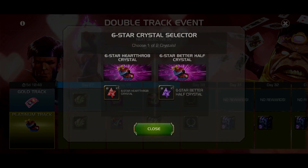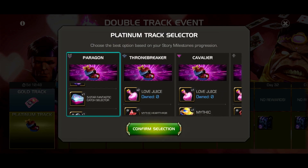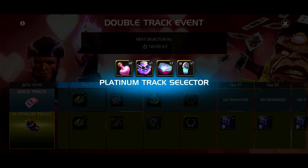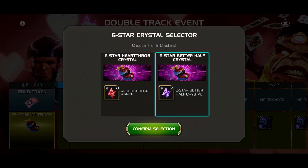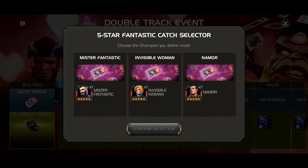So I'm going to choose — I have to select it first, let me not mess this up. There we go. I'm going to choose the better half crystal, mostly because Medusa and Domino are in there. And if I can get Hulkling or something out of it, that'd be crazy.